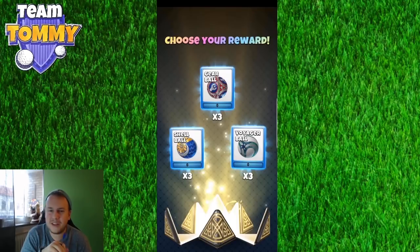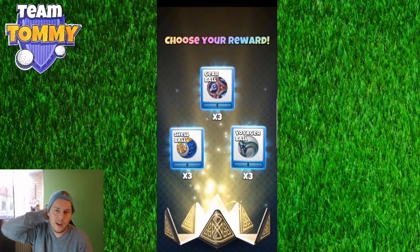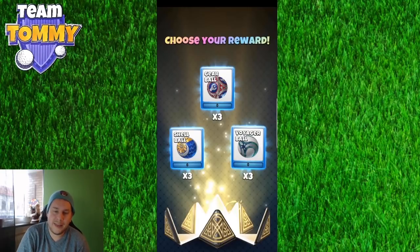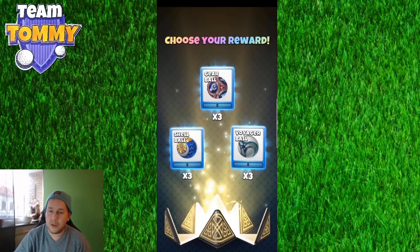For those wondering: if you have all clubs maxed out, you'll be able to select and pick between three different premium balls — in this example the Gear Ball, Shell Ball, and Voyager Ball. These balls cannot be bought from the shop. You get three of whichever you choose — so every single day you get a free chance to pick from three premium balls once all your clubs are maxed.